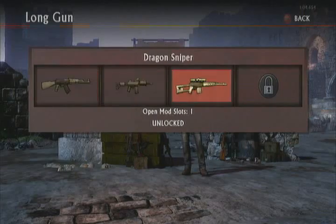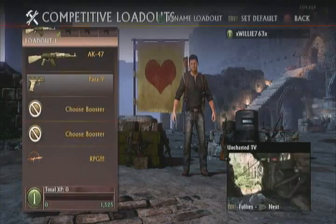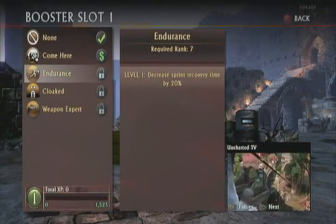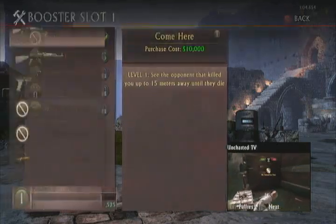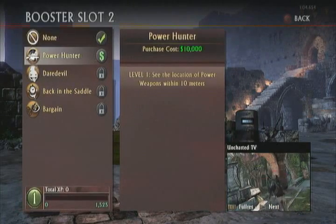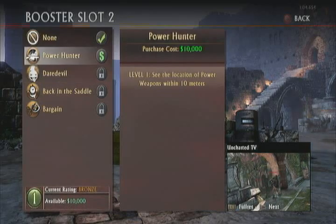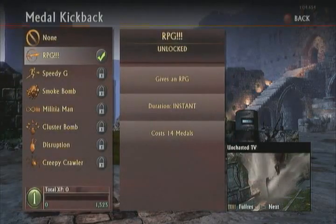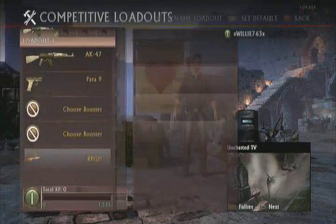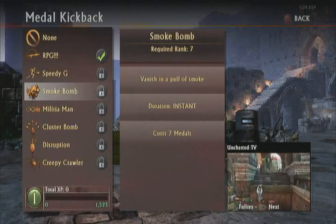I'm showing you guys that you can customize your loadout, which is actually pretty cool. It kind of reminds me of Call of Duty — how you can customize your layout and stuff. The boosters, as I'm scrolling through right now, seem to be like perks. You can also get attachments for your gun, and the last thing, medal kickback, seems to be like equipment in Call of Duty.